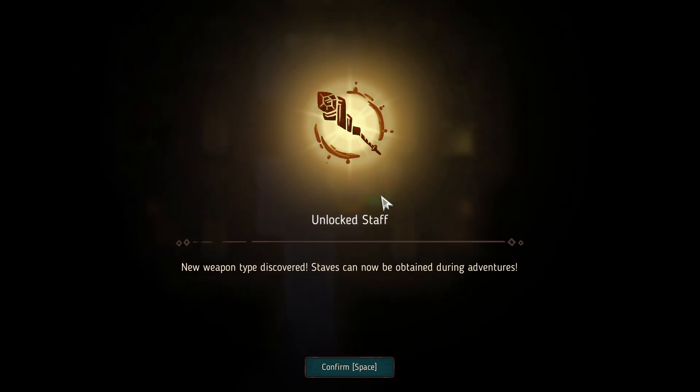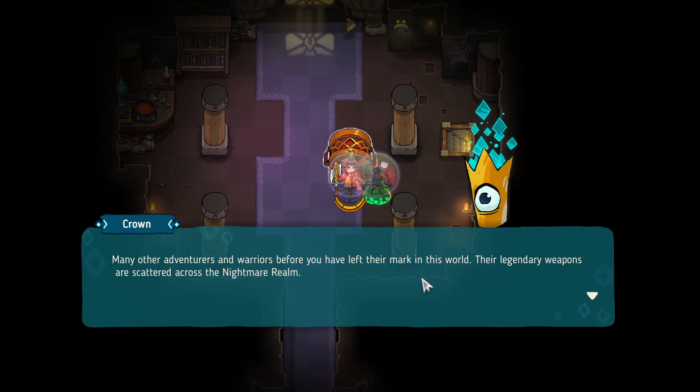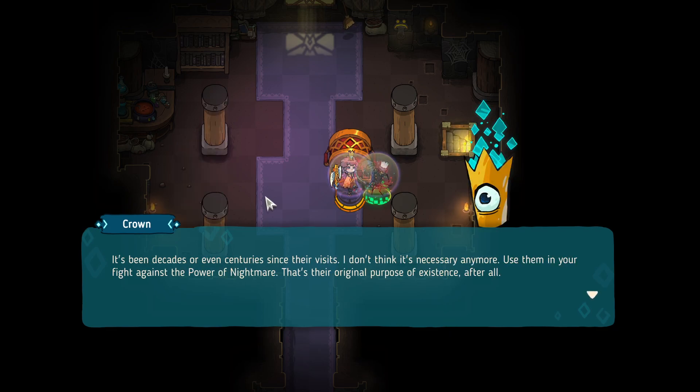Post-boss unlocks: Pistols — a new weapon type that can now be obtained. Staves — also unlocked. Legendary relics are now available in future adventures. Crown explains that warriors before Ellie left legendary weapons scattered across the nightmare realm. Ellie asks about returning them to their owners, but Crown says it's been decades or centuries — the owners are dead. Use their weapons in the fight against nightmare.